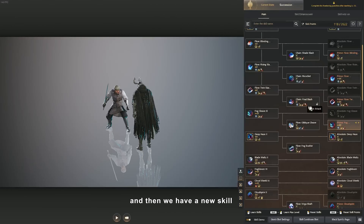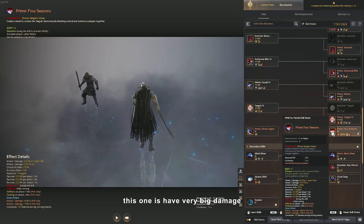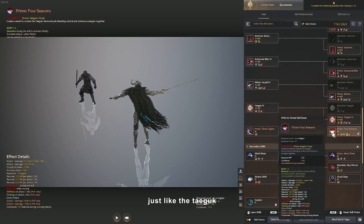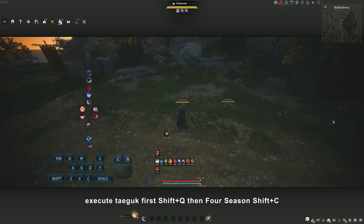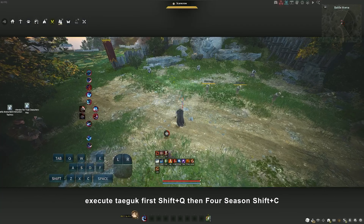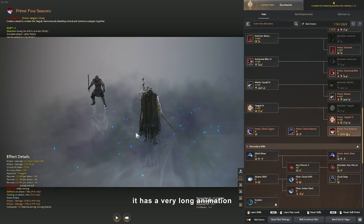We also have a new skill - Four Seasons. This one does very big damage, just like Tigok. In order to cancel out the first attack, you need to execute Tigok first, then CFC - there you go. Because if you just use it alone, it has a very long animation.